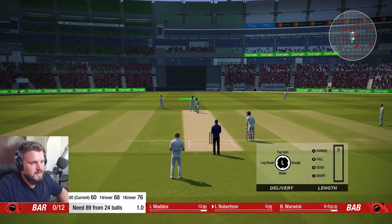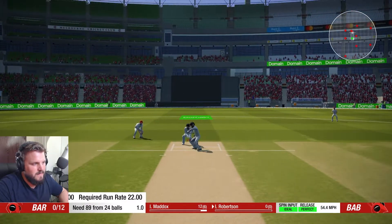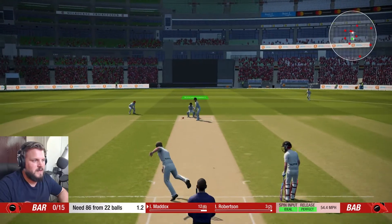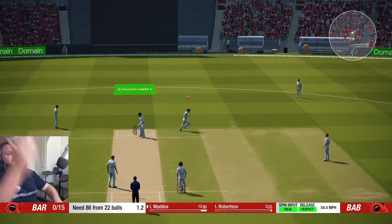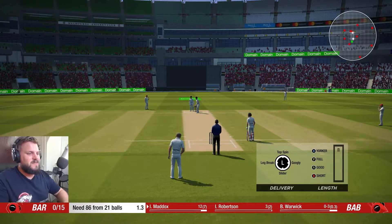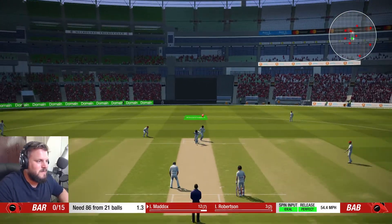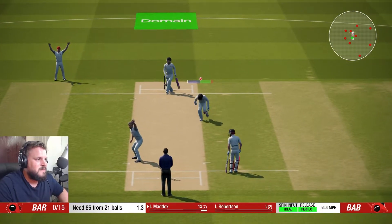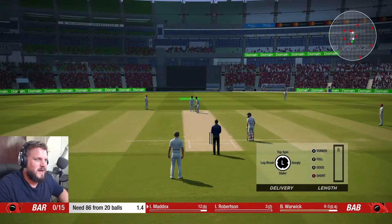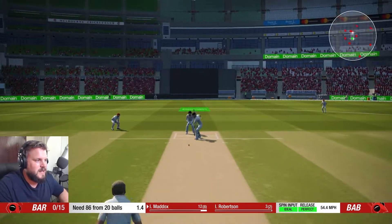Here we go, googly with a bit of flight. Come on, edge the ball - that's what we need. Let's get one spinning past his edge - oh you dropped it! Come on keeper, we need five wickets. If you can't catch those simple ones... it was bad first but you never know.